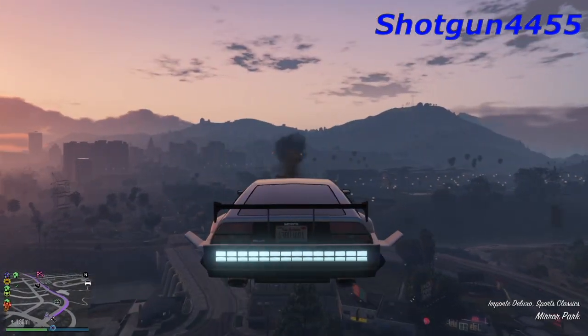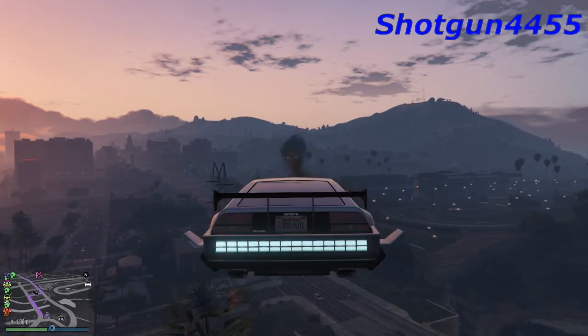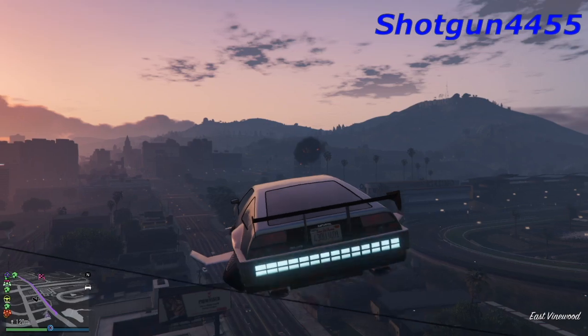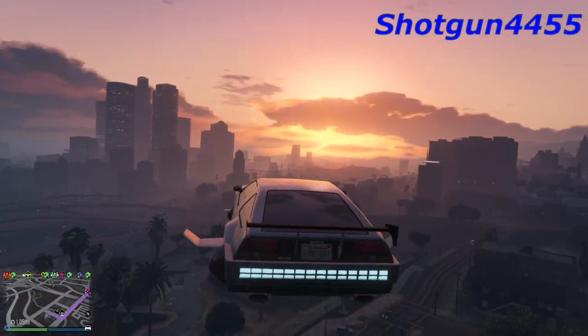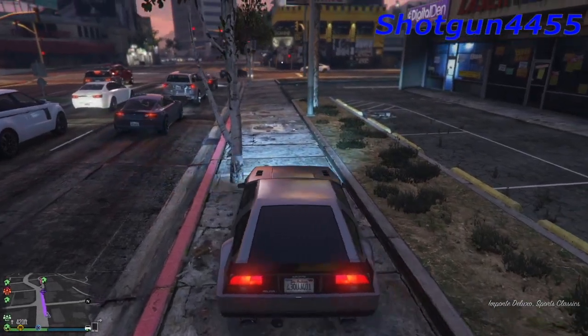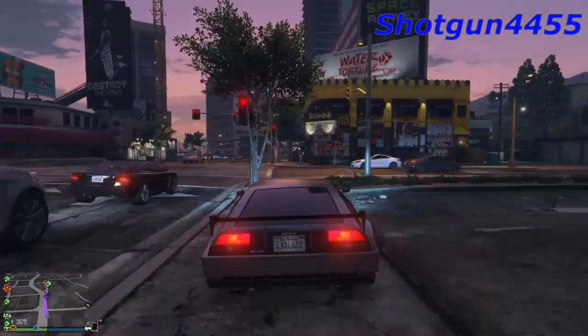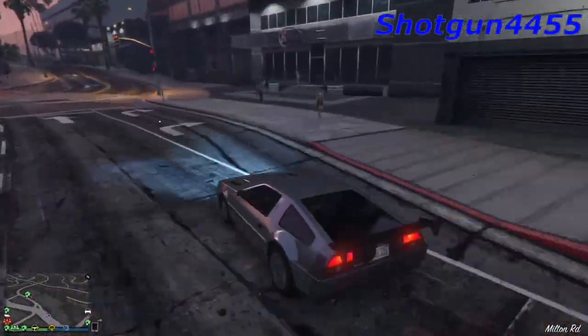First of all, once you guys got the DeLorean, you guys want to head up to Eclipse Towers — that is where we're going to be doing it, well it's right next to Eclipse Towers. Anyways, head up to that general area where Eclipse Towers is. The building is actually to the right of Eclipse Towers if you're looking at it.